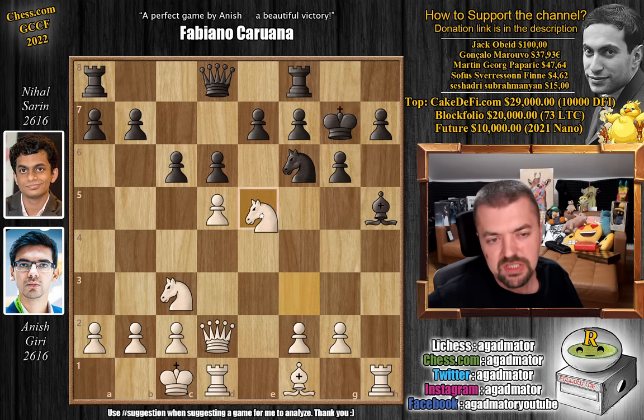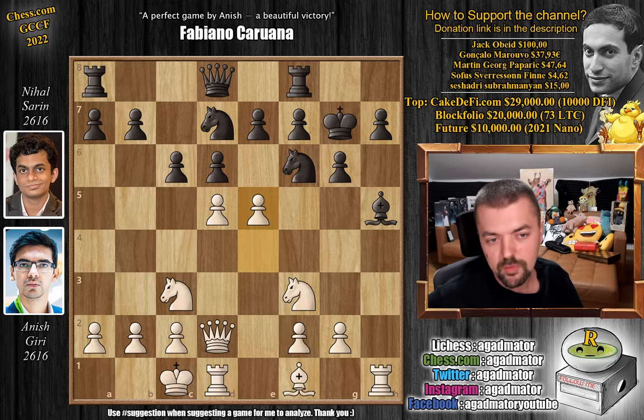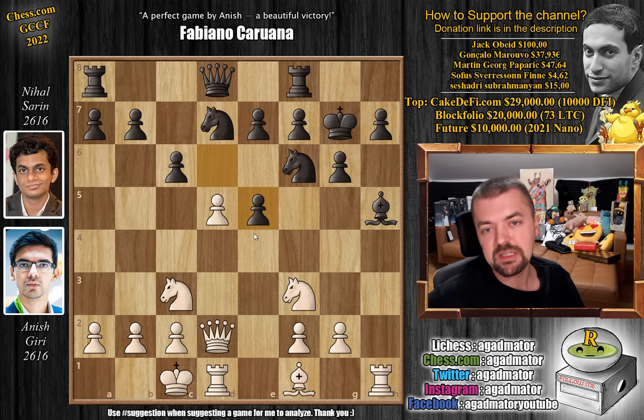So basically, after knight captures on e5, you're going to have to recapture the knight. And then comes pawn to f3, g4 — you attack the bishop, you still gain access to the h6 square, so it might be manageable for black, but still it's a much better position for white. However, in the game Nihal played d captures on e5, and now this is big trouble for him.